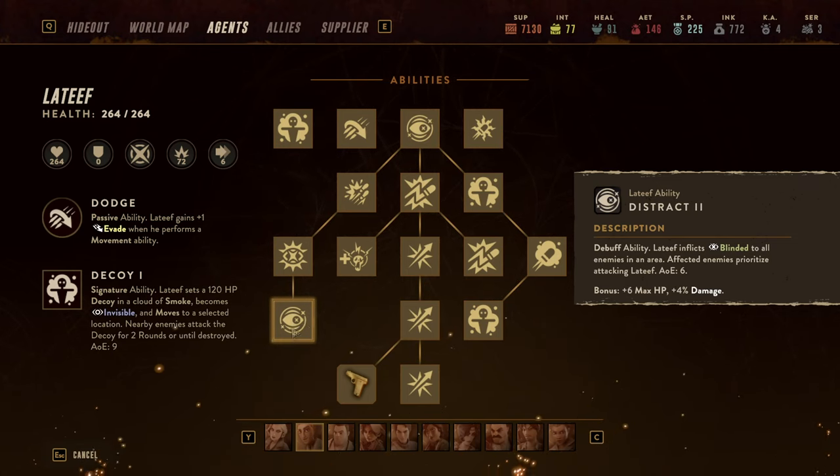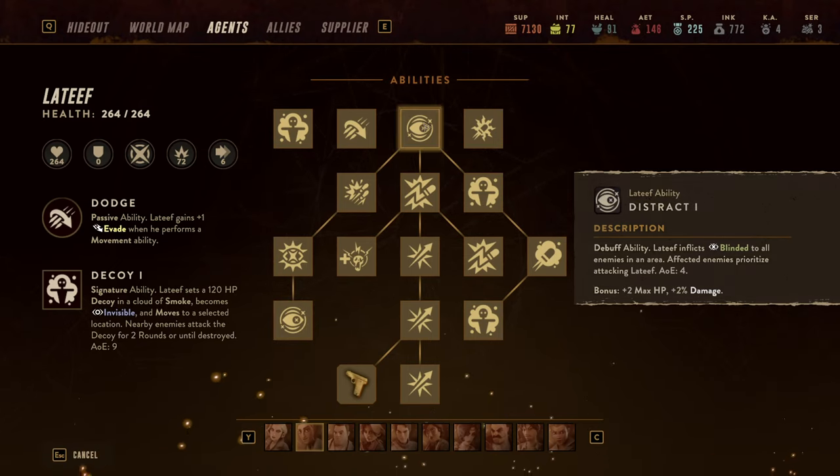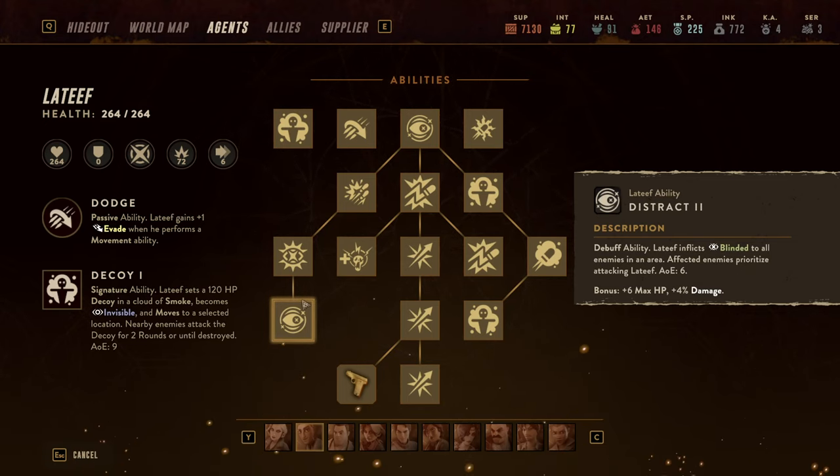In the upgraded version the AoE becomes a circle of six which can typically pull in between four to eight enemies, letting you put a lot of pressure on it. The problem with Distract is it has a four-round cooldown, so you need options to reduce that — and we do have options. Distract is his bread and butter for getting attention, but Latif has a problem: he has attention and often not enough defense.